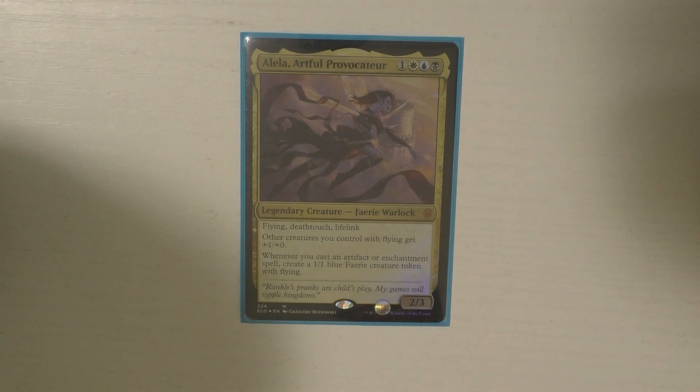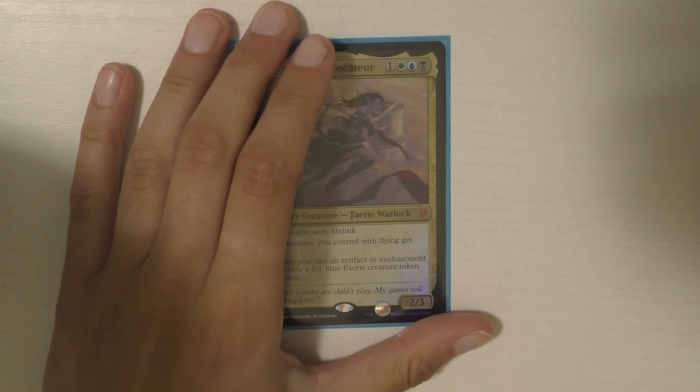In today's video, I'm going to be doing my updated Alila deck tech. This deck has actually undergone quite a lot of changes since the last time I did it. I got a lot of new foils and changed the deck quite a lot. I had a lot more creatures in the previous deck. This one is way more about artifacts and enchantments — a little bit less than half of the deck is artifacts and enchantments, so I'm triggering off of Alila a lot. The deck is pretty straightforward and I think you'll kind of see that.